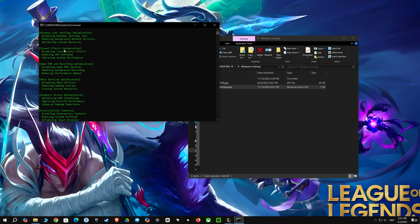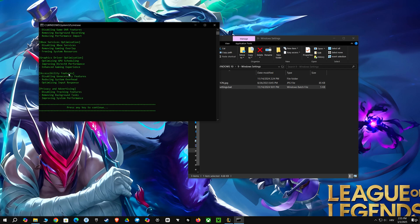This is a more advanced script, really going for the gold when it comes to optimizing Windows for gaming. It starts with a clear breakdown of what it's going to do. First, it tackles Windows sync settings, which can reduce background network use. Then, it goes after visual effects, disabling transparency to save some GPU power. Game DVR and recording features are turned off to prevent background recording. It also disables Xbox services and the gaming overlay, optimizes how your graphics card works, disables some accessibility features, and even some privacy and advertising settings. All these changes are done through Windows registry edits, and they're aimed at freeing up resources, improving performance, and ensuring your games have all the power they need.